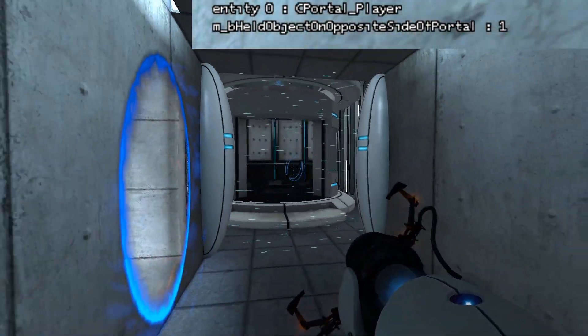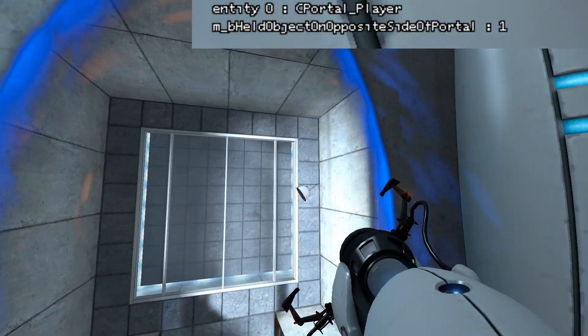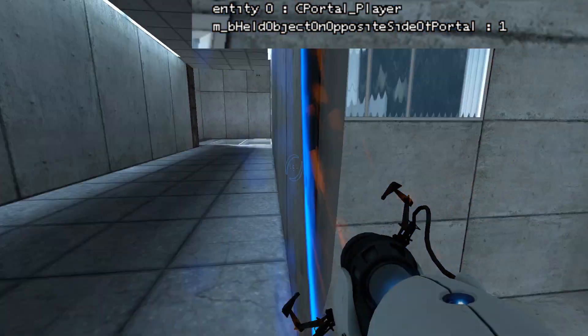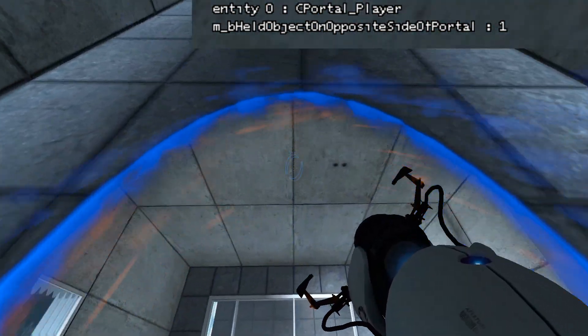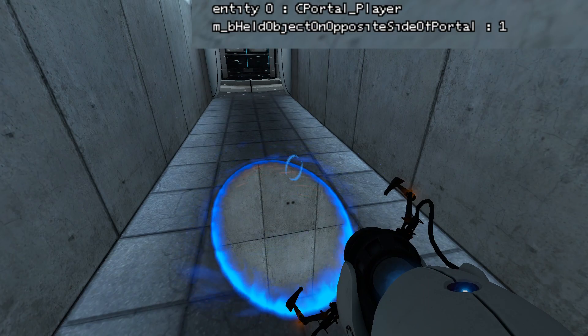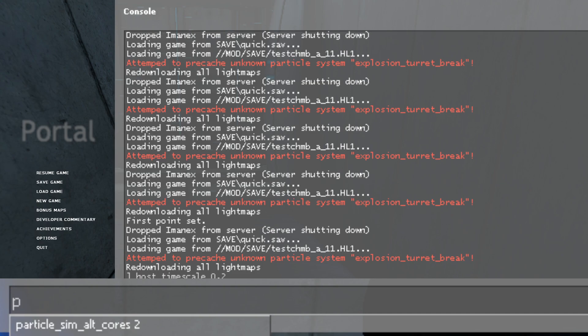I was bringing this up to Uncrafted, because he's been trying to find a similar thing. He wants to get past this fizzler for jumpless strats. And he showed me that when you do that jump like this, that actually puts you on the other side of the portal — which I had never actually thought it did. So let me show you what's happening here.